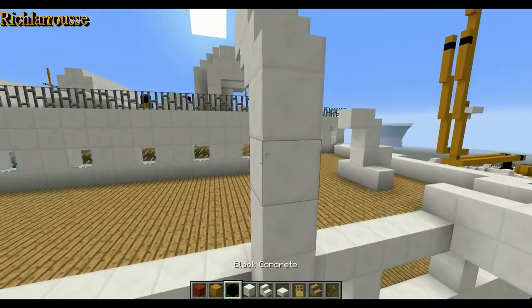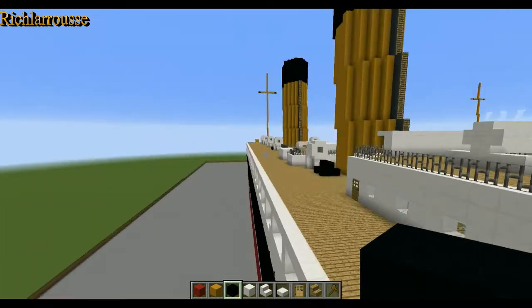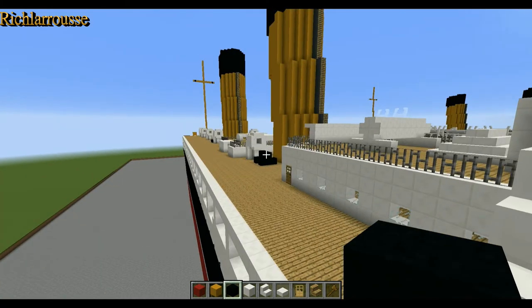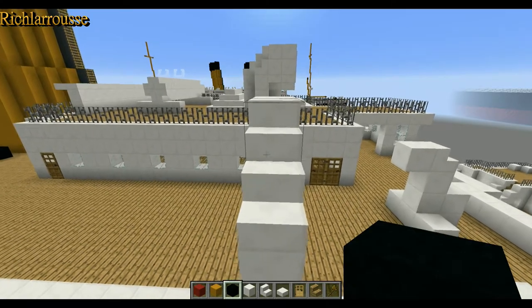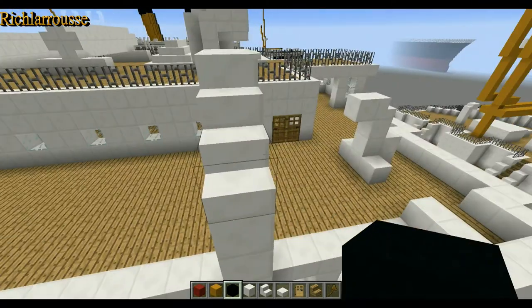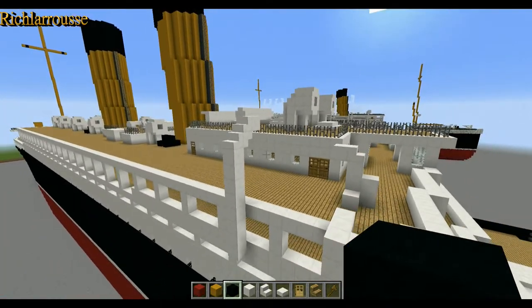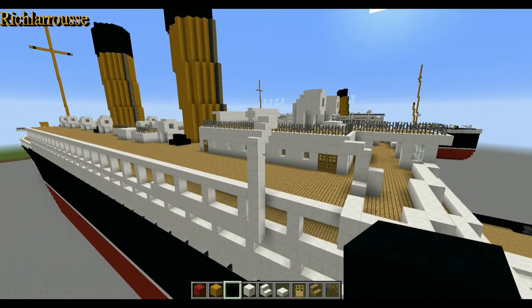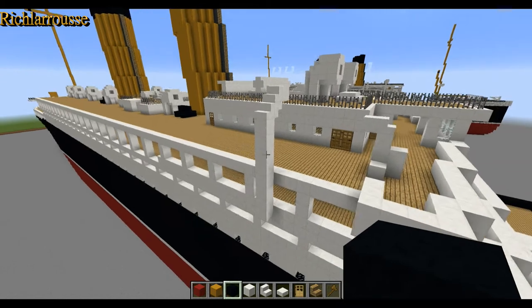You can have the davit facing inwards or outwards depending on the ship's situation — if you need to launch the lifeboats you have them facing outwards; if the ship isn't sinking you have them facing inwards. It's up to you how you want them done. Anyway, that's our first davit done.